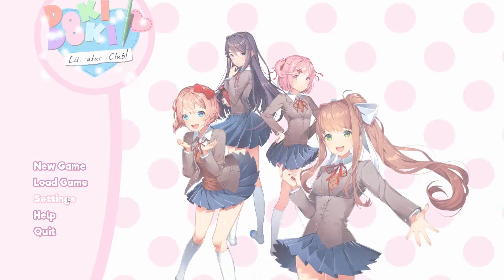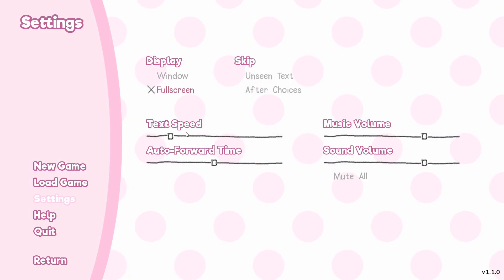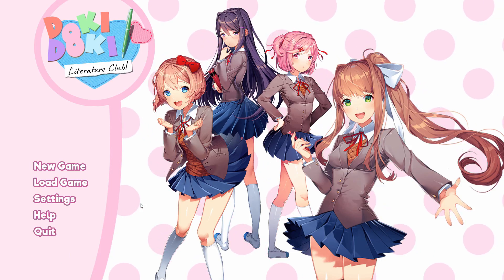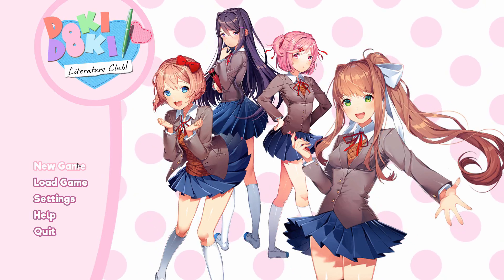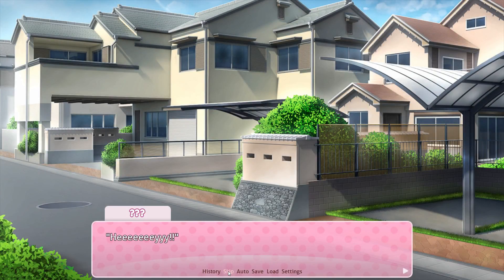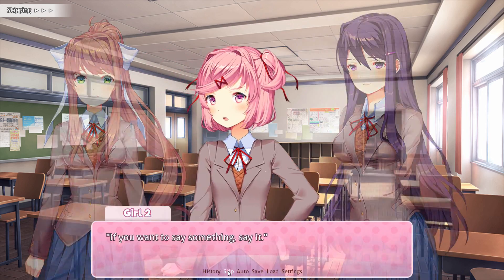So we're going to try and get the wholesome ending. How do we do that? Well, it's going to involve a lot of skipping because we've already read all this. We're going to have 'skip unseen text' on so we can actually skip. We're going to start a new game. Enter our name — we're Akio. We're always Akio. And Akio is going to save all these girls.